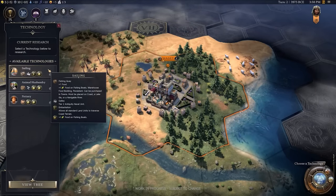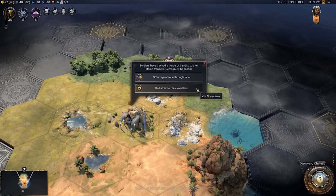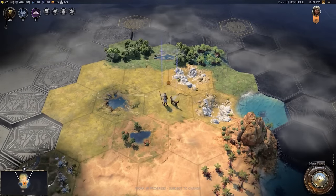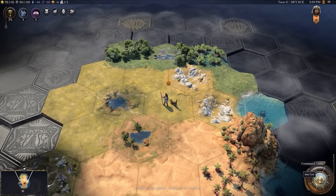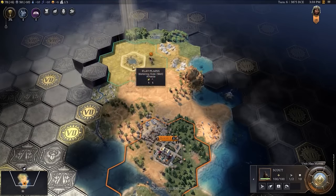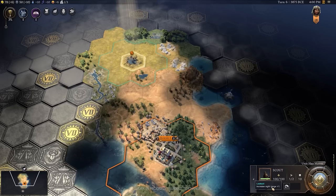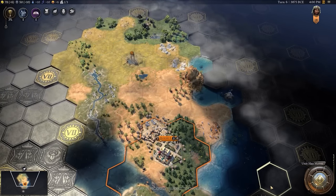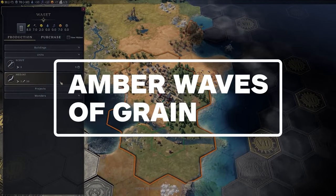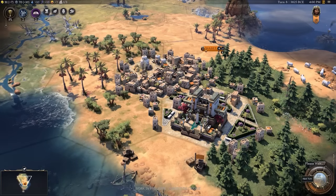No more getting left in the dust because one player snowballed into victory early on. The Ages system isn't just a gimmick — it's a bold change that could redefine Civilization 7's multiplayer experience. It offers flexibility, shorter sessions, and a more balanced playing field, everything we've been waiting for to make multiplayer more exciting and accessible. So whether you're a diehard Civ fan or new to the series, this Ages system is going to give you something completely different. Multiplayer in Civilization 7 could finally be the most balanced and thrilling it's ever been. What do you think? Will the Ages system revolutionize how we play Civ 7 multiplayer? Let me know in the comments below.